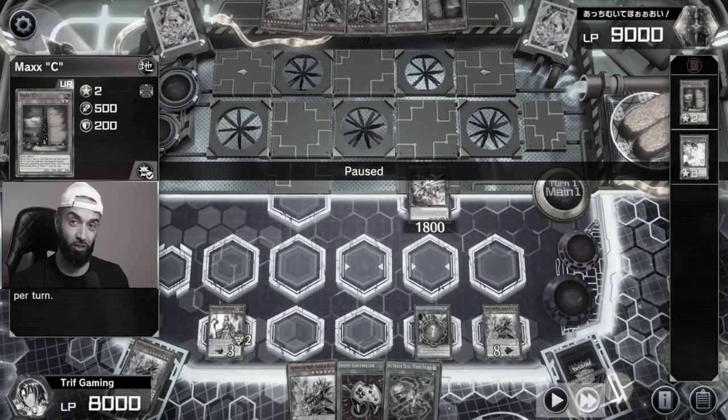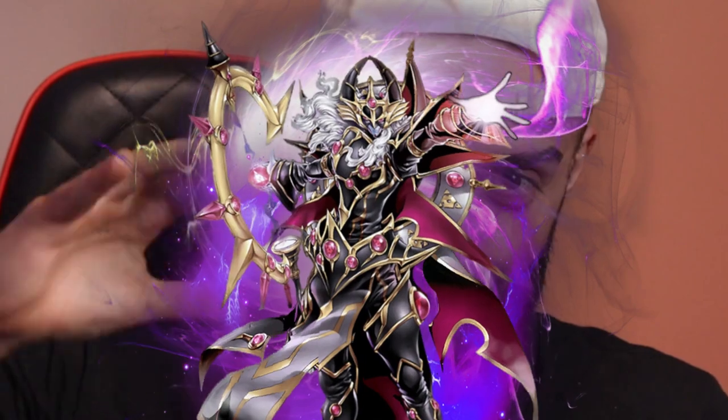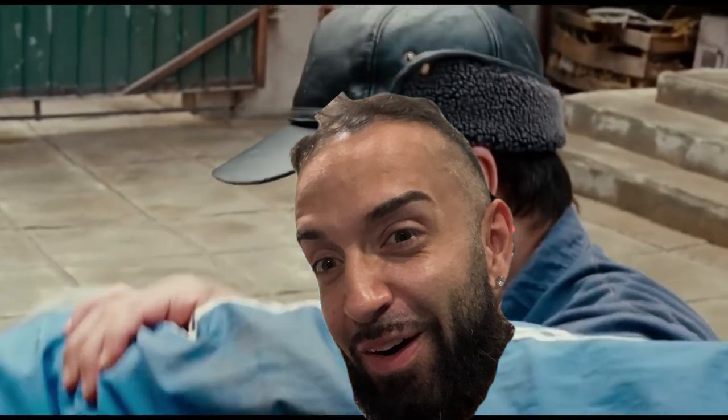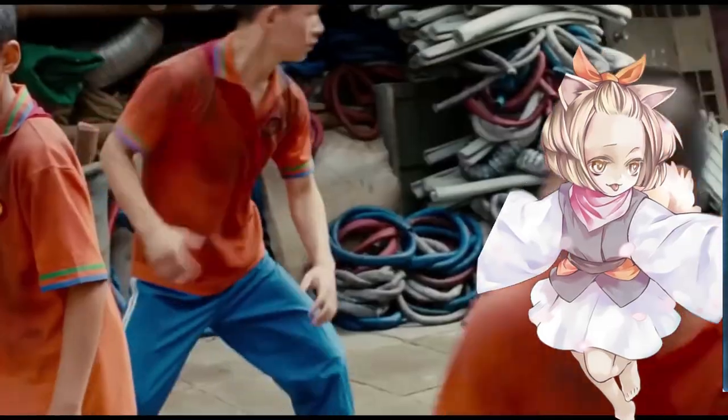He actually has four hand traps against me — two Bestials, Maxi, and Ash Blossom — and it won't be enough. What's up everyone, it's your boy Triff. Today's video I'm gonna do a full-fledged best guide for Pendulums in Yu-Gi-Oh Master Duel. I'm gonna be showing seven to eight different replays on how to play it properly through good hands, bad hands, and how to combo through hand traps. It's a video you don't want to miss so stay tuned.